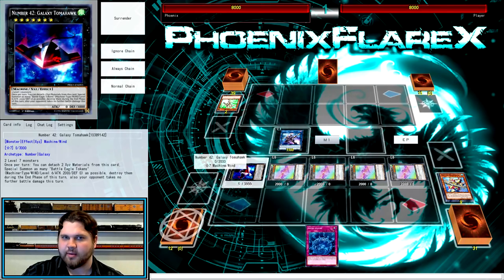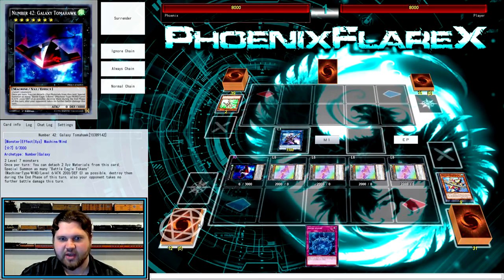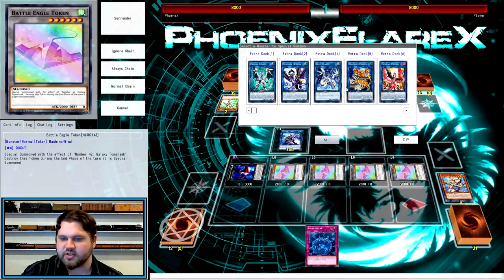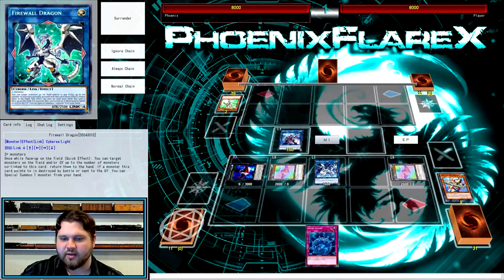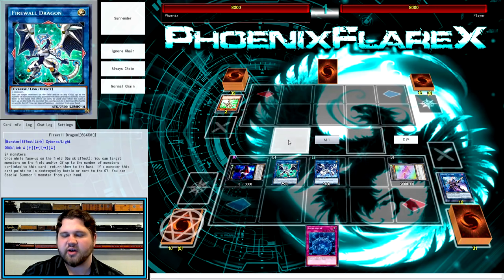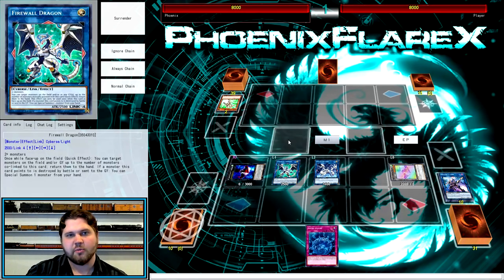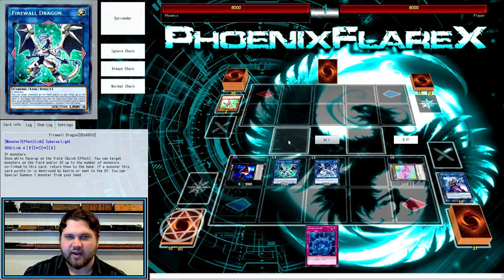From here you make Number 42 Galaxy Tomahawk - I could see this card getting banned sometime because it just generates at least four tokens for free every time you summon it. From here you're just going to link away with two of the tokens into Proxy Dragon in the center zone, and then link away the Decode Talker and a token for Firewall Dragon, because Decode is a Link 3 and the token is a one. It makes sense to make Decode Talker because you were going to leave Moulin Glacia on the field and only get three tokens, whereas if you make Decode Talker that's worth three monsters rather than Underclock Taker being worth two, and you get an extra token in the freed-up slot. So linking away with Moulin Glacia essentially gave you extra monsters.